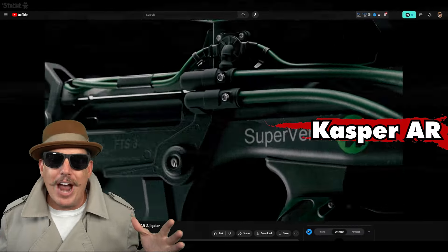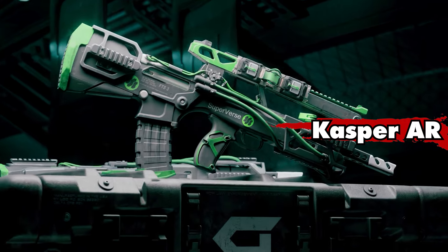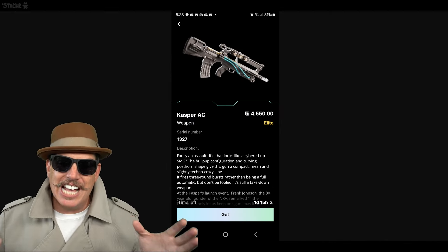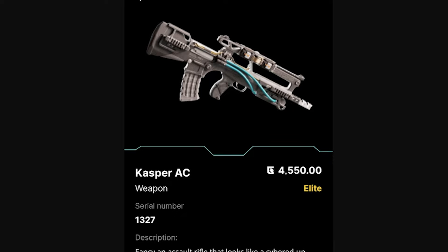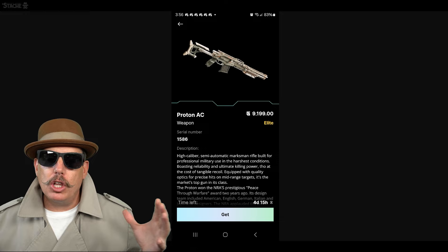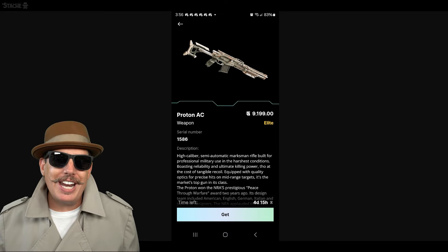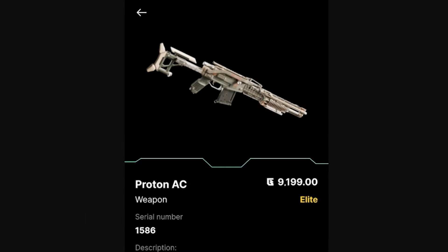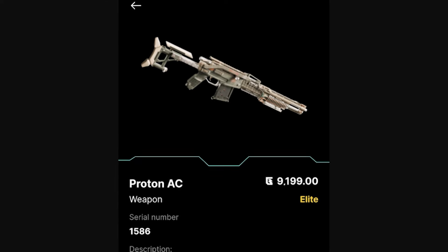Up next is the Casper AR Alligator, which showcases what you can do with skins in the game — it's a partner skin on the standard Casper AR. Here you can see the Casper AC version — just the all-around version with no skin, which looks a little basic. The Superverse alligator version has a really cool skin by contrast. These are all coming from the actual Guns Wallet, where you can buy, sell, and trade these weapons. The Proton AC is a high-caliber semi-automatic marksman rifle built for professional military use in the harshest conditions — really cool weapon, and definitely usable in Off the Grid right now. I've used it inside the game and marksmans are actually really good.